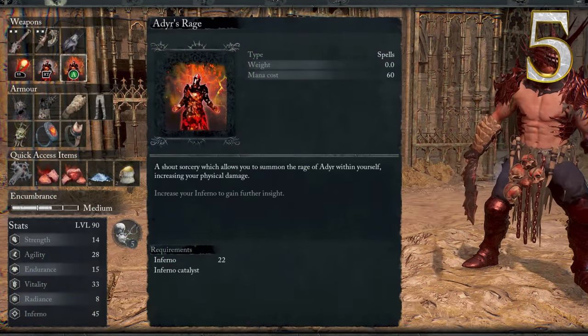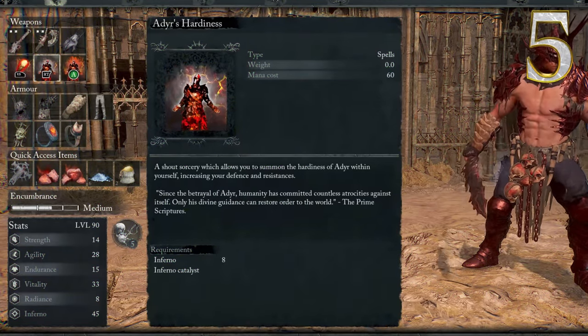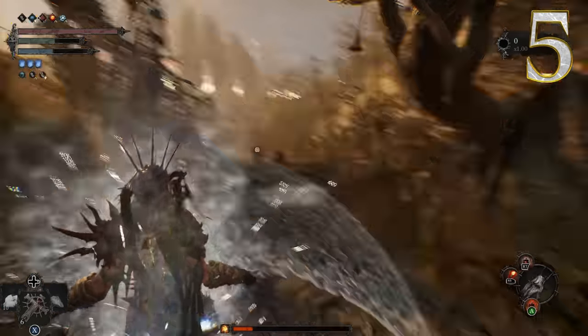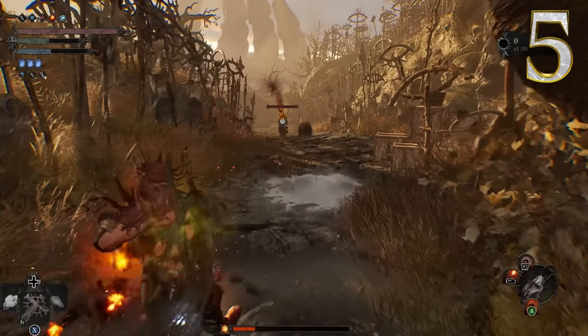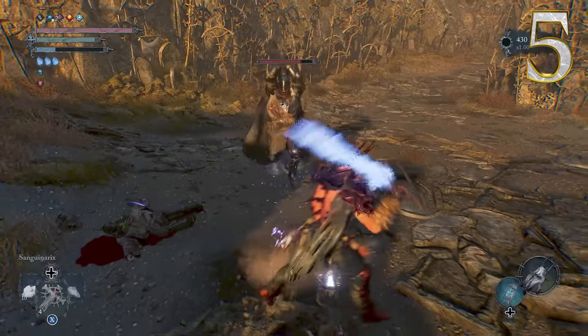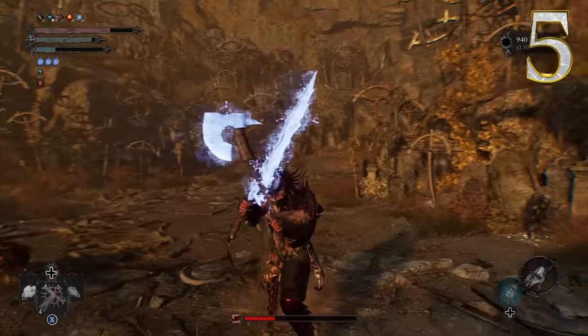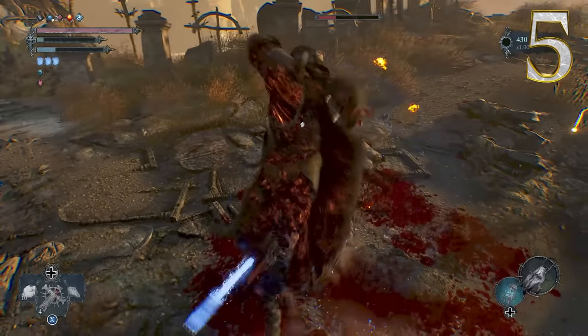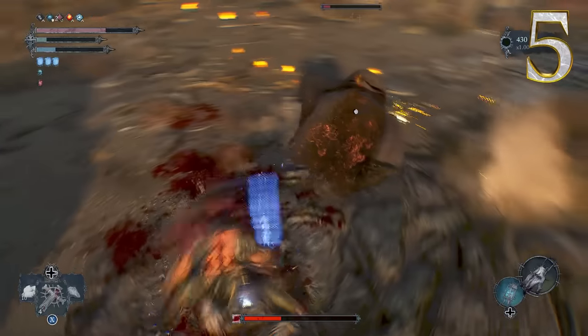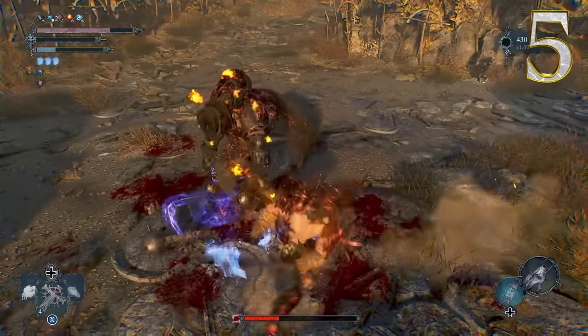Considering this is an Inferno build, we obviously have spells. I personally really like these two buff spells — activate them real quick, boom boom, and then hop into battle. And of course, you always keep a simple range spell. The Ring of Night's Fire can be found quite early in the game, and if you're facing a tough opponent like a boss, throwing on wither assaults will be extremely effective, considering this ring is boosting both fire and wither damage. Yeah man, this build is the bee's knees.